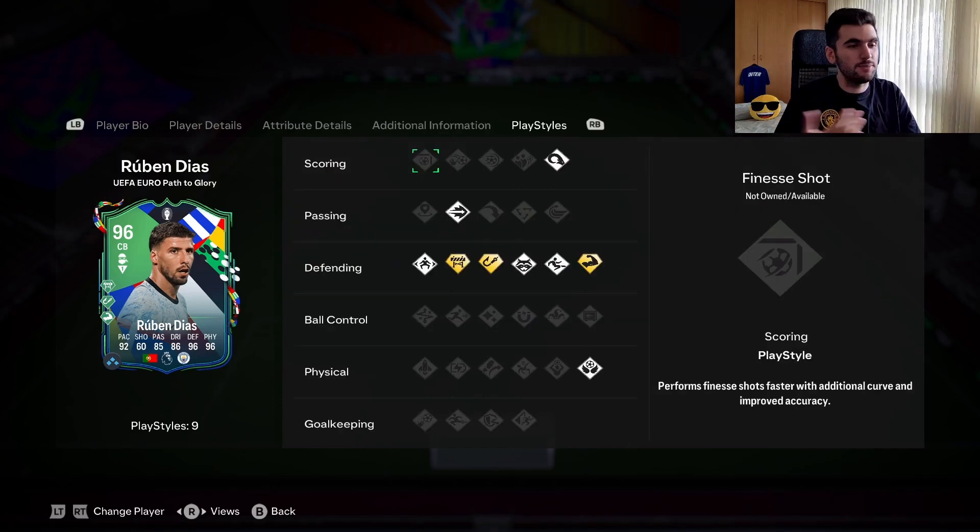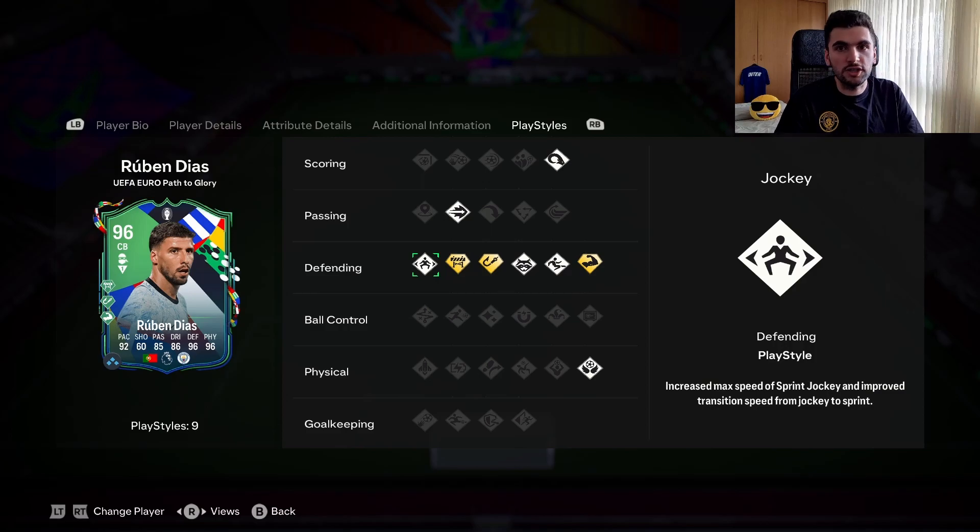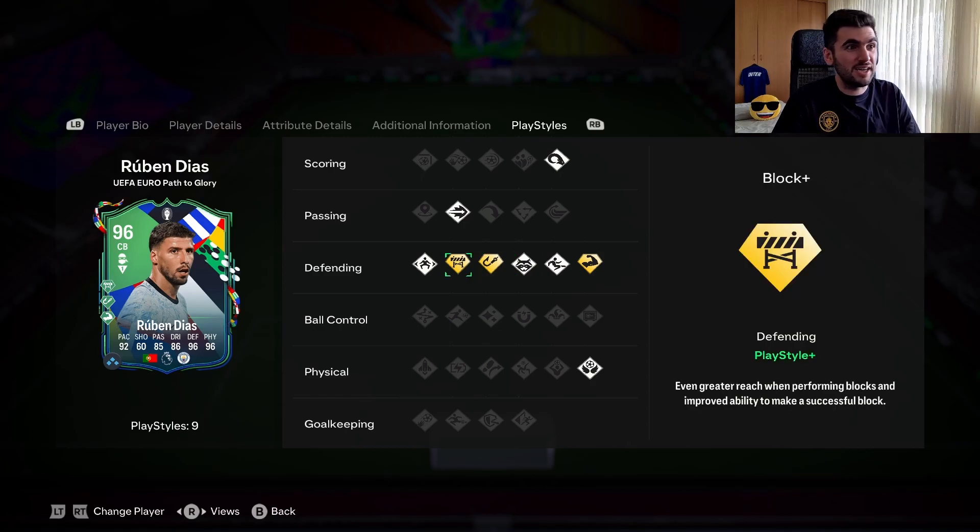I tried 3 games and I don't see anything crazy with AI defending. But I see that he tries to block the shot — sometimes he blocks well, sometimes he doesn't. But interceptions on this card are actually there, and jockey was good — he anticipates, slide tackle as well. But about blocking, I just don't see crazy things.